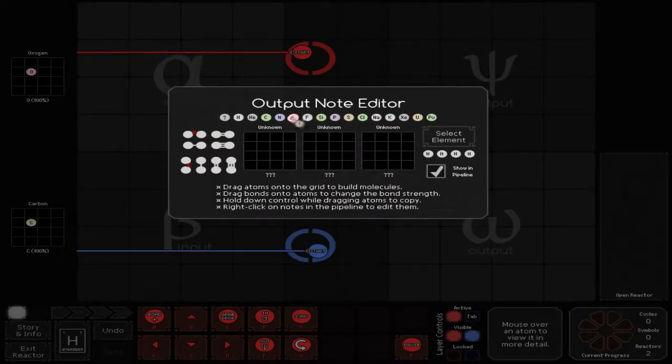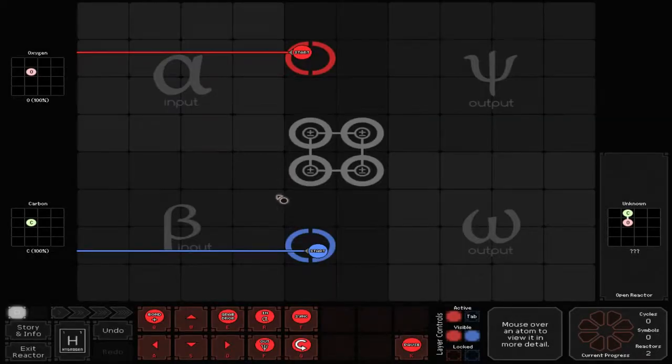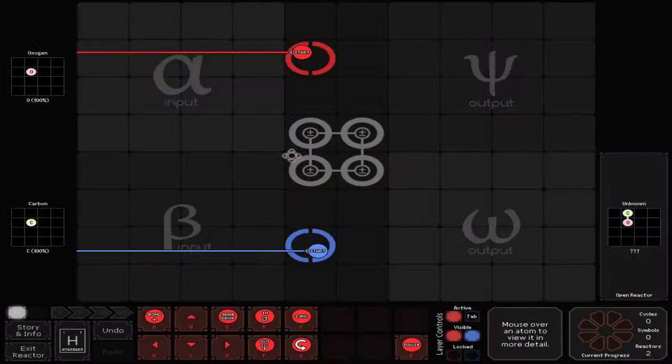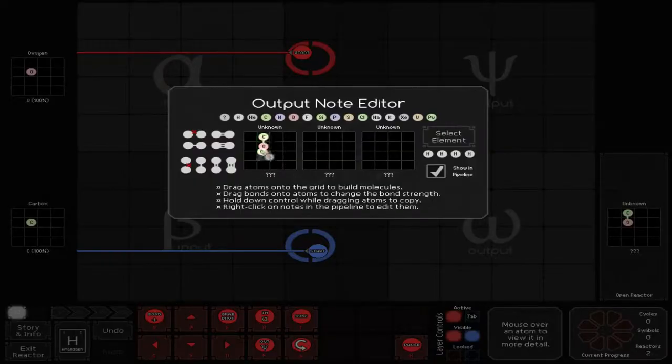So this is going to be the carbon. And the oxygen. Locked — oh, it fit in for me already. I want it that way? No. I don't want it the other way. It doesn't really matter. This is just my notes.